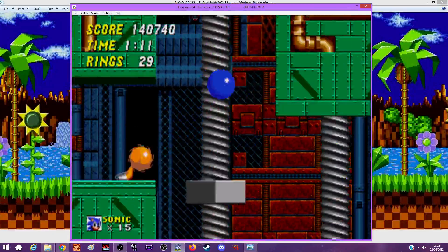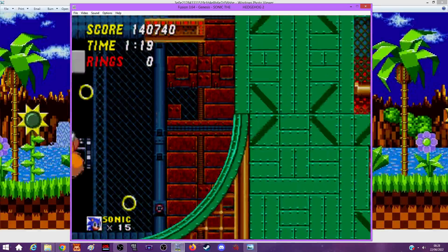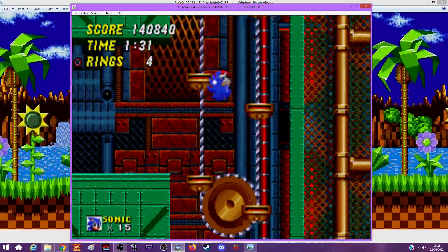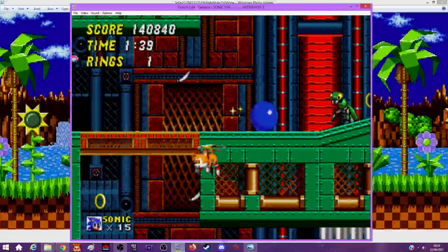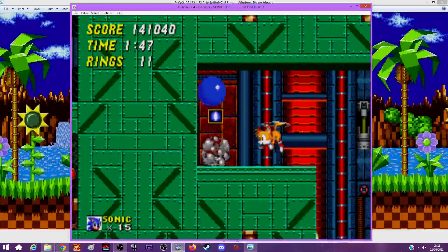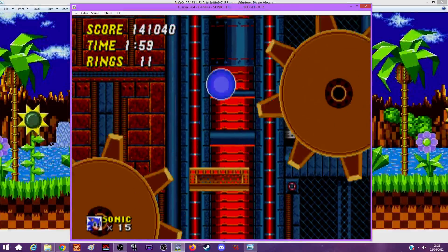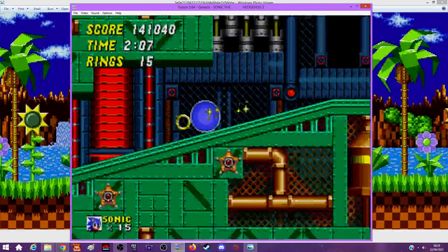I never liked Doomsday Zone because it's really hard, that's the only reason. Okay I didn't die - what do you know. They put a Shell Cracker right at the edge, and those spikes there - you won't hit them if you hit the spring, they're just to scare you. I can't believe I did that so well - I always mess that up. Nice job. That's the dickish Slicer placement directly on top of that spring. There are loads of Slicers everywhere in this level, they really seem to like them.